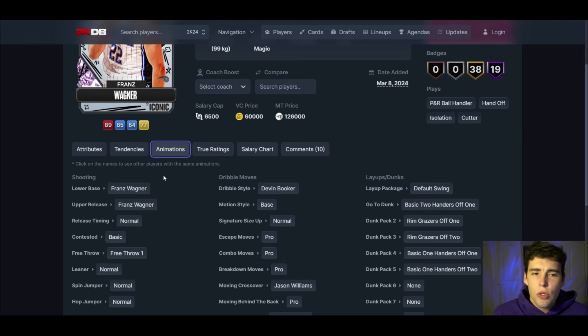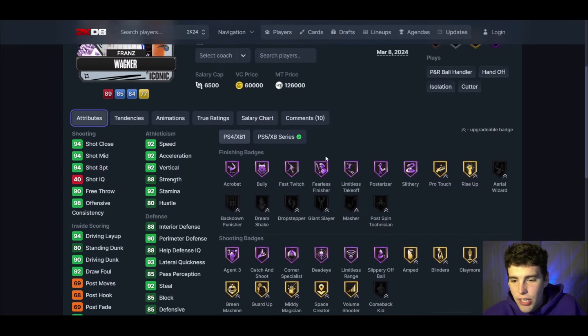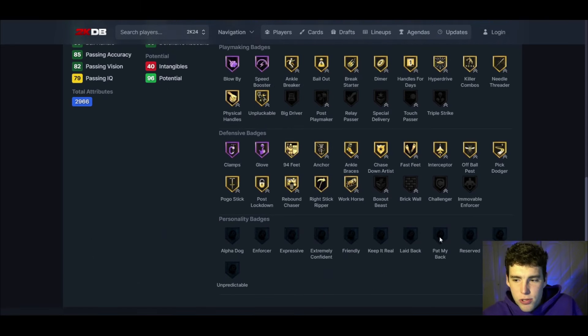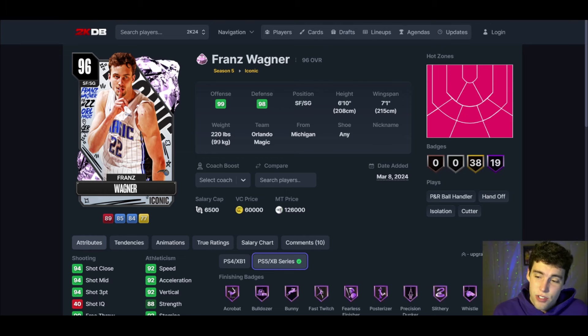Franz has debug dribble style, normal leaner. 94 three-ball, 92 speed, 93 lateral quickness, 90 driving dunk, good speed, good ball handle. Offensively has half-range and blow-by speed booster. Defensively, I wish he had immovable enforcer again, but you can get the rest of the cards. He plays the 2 at 6'10".